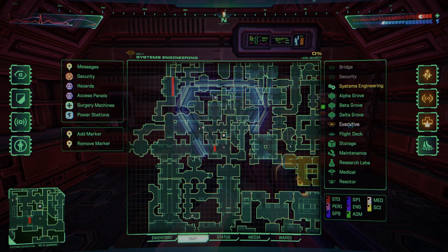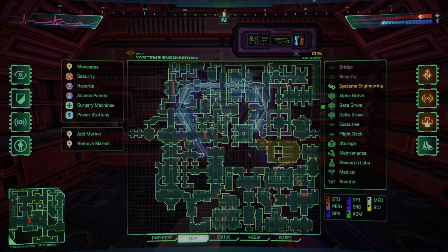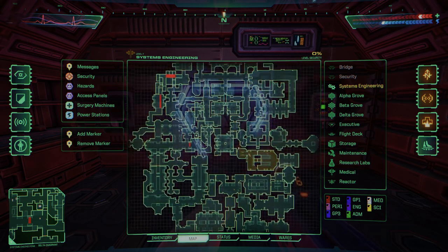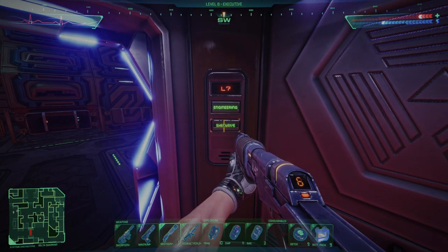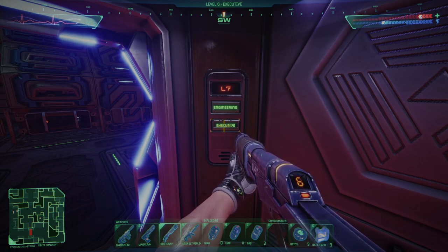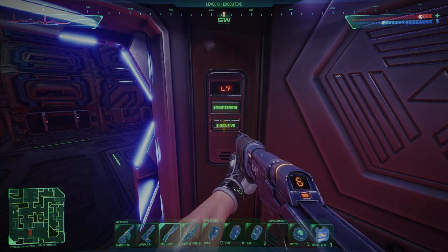This code will then be applied at the reactor core to start the meltdown. We're gonna start from engineering because this is where we get the memo. As you can see I have my map open — it's all explored, zero percent security. I'm right here, a bit to the east from where the recycler is. We will go into this elevator and get to executive. I'm not gonna go all the way from each elevator to the destination because this would take a thousand years, but I will show you how to reach each point on the map. Let's go.